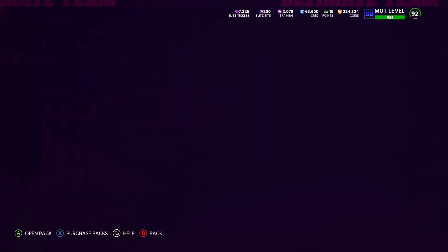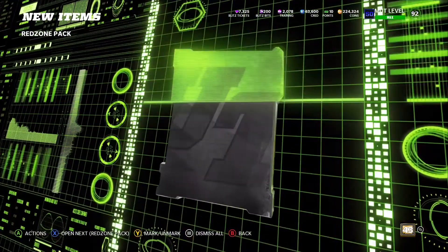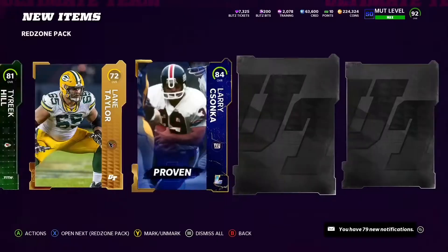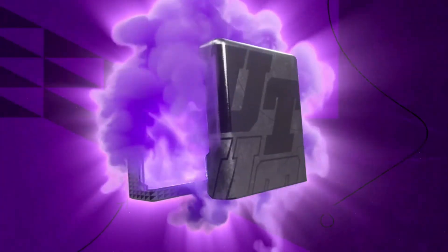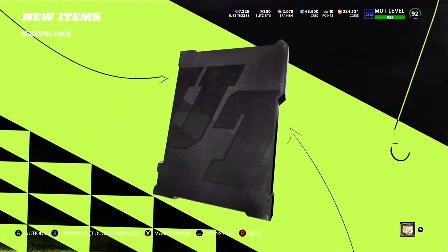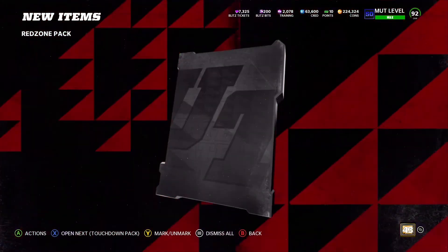Thanksgiving was okay, but we've got the Christmas promos coming up. Those are personally my favorite and I'm very excited for that. We're hopping into the red zone pack. Tyreek Hill — another legend piece. A lot of these cards are selling for absolutely nothing. If you guys are out there trying to buy some cards, definitely get out there right now and pick up who you need because cards are cheap and they're going to go back up in the next week or so.